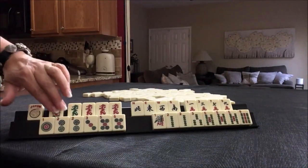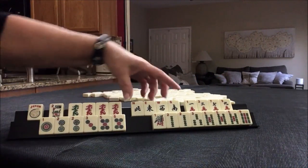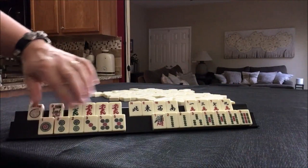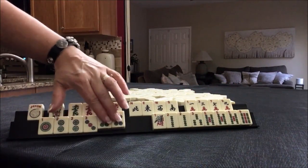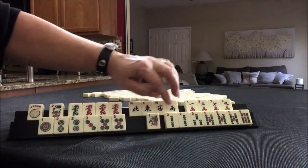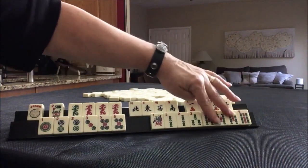We have a joker, a flower, a pong of red dragons, and a green. News tiles: 1-3-7-9 for cracks. 1-2-5, twos and fives pairs with our dots. 1-2-5 pairs with bams. There's a pong. What would you play for these two hands?